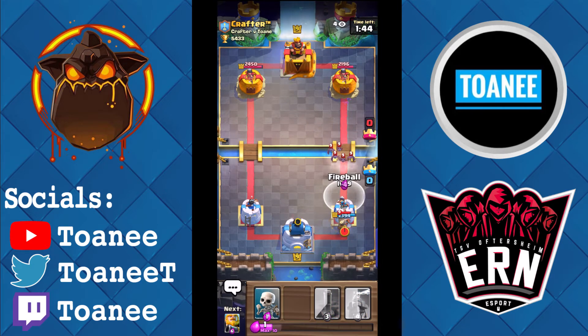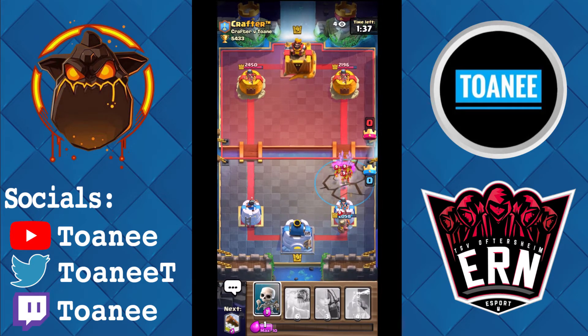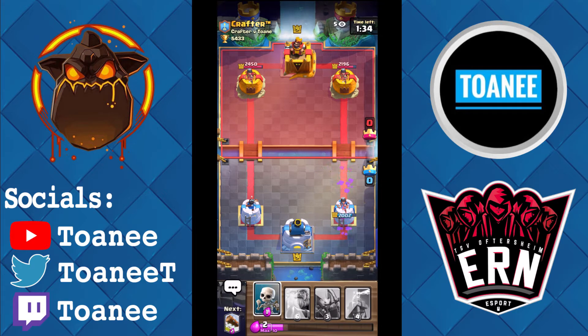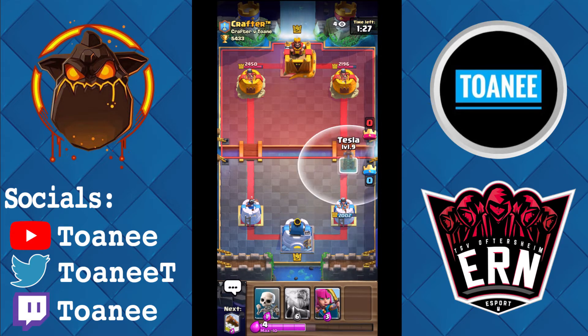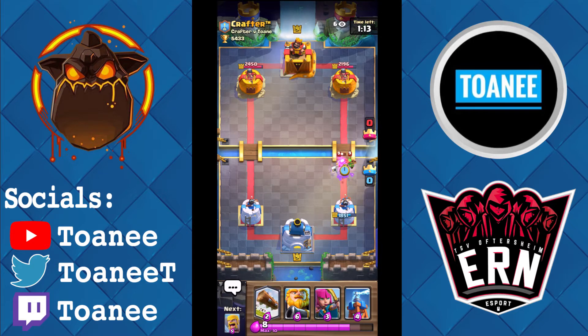He places the Miner all the way in the back. Fireball — I almost missed, not gonna lie. Earthquake cleans up and then we are back. We're chilling, we have Tesla here. If he goes for a Mortar, he'll probably think of RG, so I'm just going to Tesla — go for a cheaper option since he does have Prince. He cycles a Log. That Prince kind of screws me up. He has Spear Gobs — we'll clean those up pretty easily.